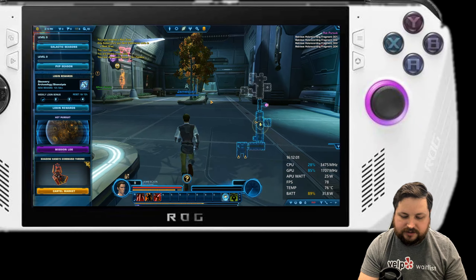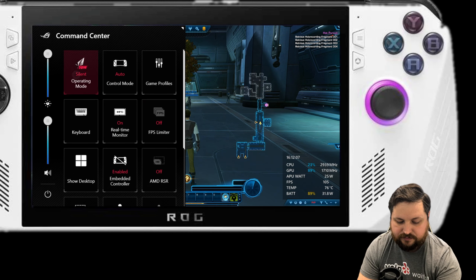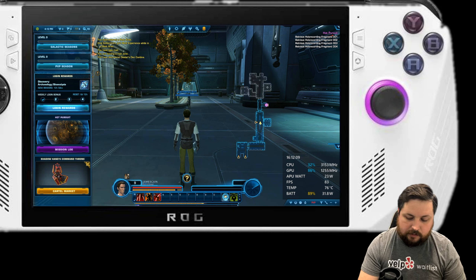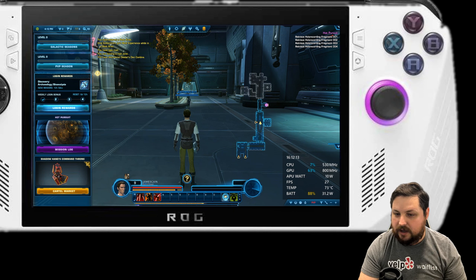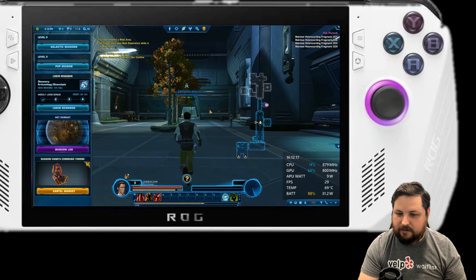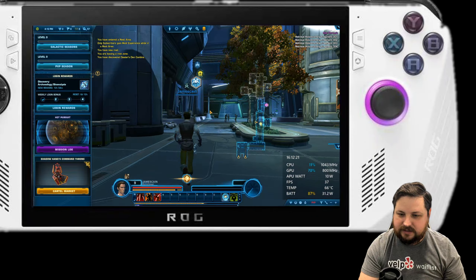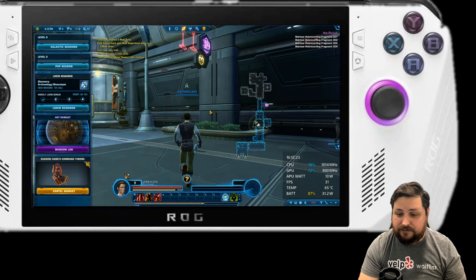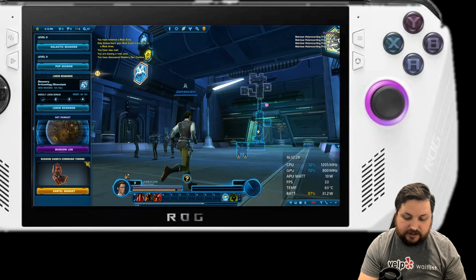Let's switch over to silent mode. We're going to do a silent mode test first to see where we're at on high settings. It looks like silent mode takes us down to about 20 to 35 fps, which is actually not terrible if you're just trying to get some gaming in on the go and you don't really care about performance. It still looks pretty good.